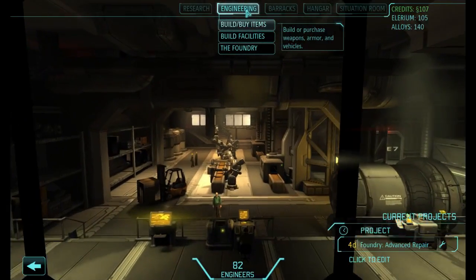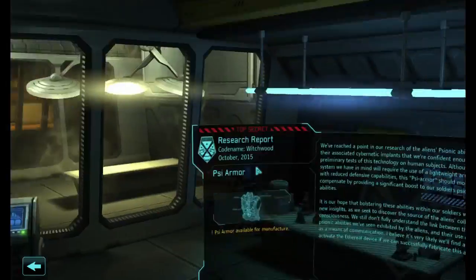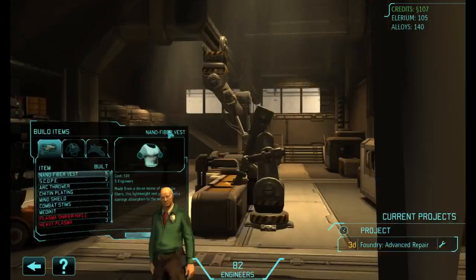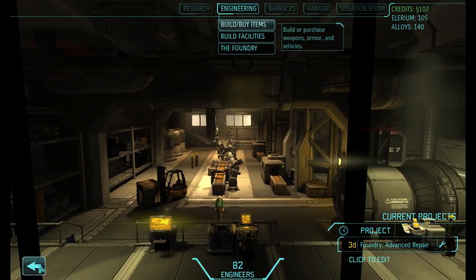We'll stick it down in the bottom, just so we can. Mission control, give me an activity scan. Assign new research — Psy armor. Hope that boss will provide new insights. So that's what we would give our psychic trooper. How much is Psy armor? Far too much. Well, looks like we shouldn't have bothered buying that ghost armor. We'll leave him in the Titan armor for now.